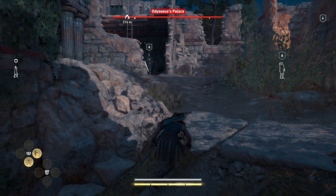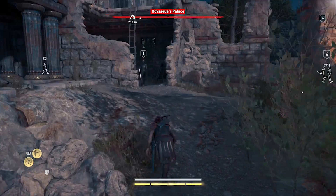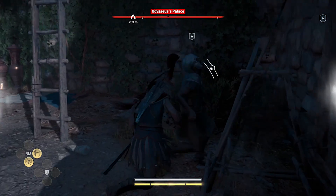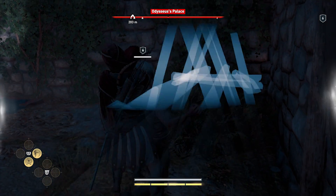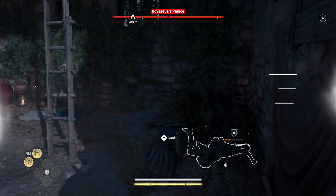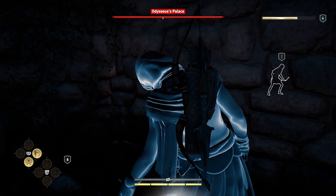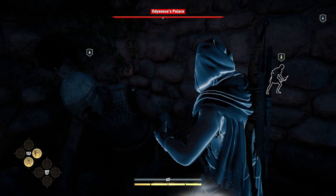Once you gain access to your very own ship, you'll be able to hire new lieutenants to lead your crew. There are two ways to recruit potential lieutenants. The first is by completing missions for various NPCs that you'll meet along your journey. Upon completing their quests, some of these NPCs will agree to join your ship, where they can be hired as a lieutenant.